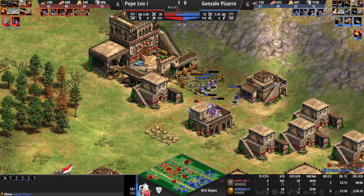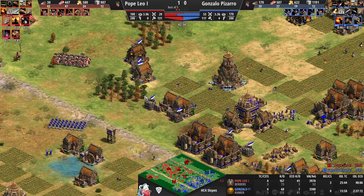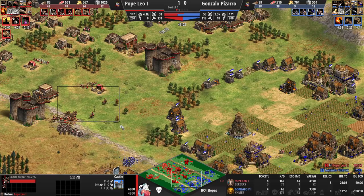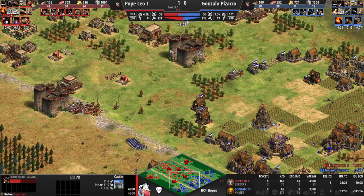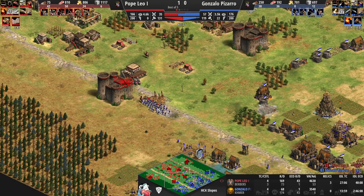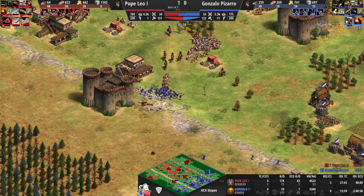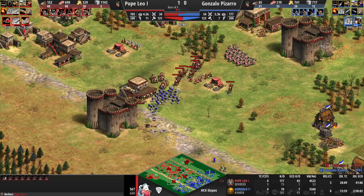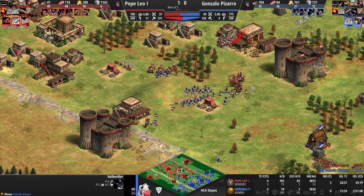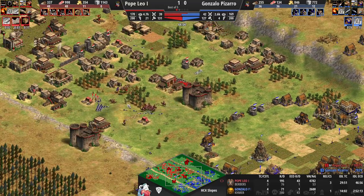Kasbah is coming in — so it's going to be the camel archer play after all. Leo has been stomping Pizarro. 38 villagers killed to zero as the cavalier kill the first villager on the other side. Pizarro is trying to get Halberdiers on the field but look at this carnage. Yeah, it's going to be Khmer Halberdiers and light cav. Switching into camel archers is a difficult tech switch — even with Kasbah you only have three castles and the nearest one is far out. You have to ask whether a champion switch would have been more legitimate here.